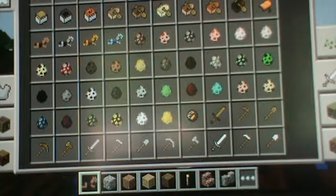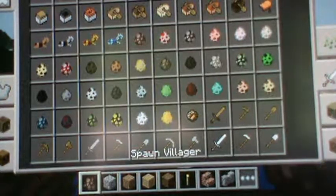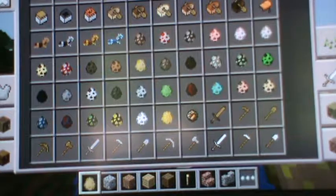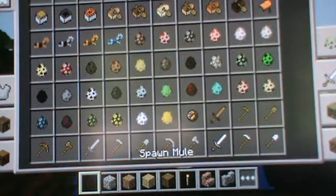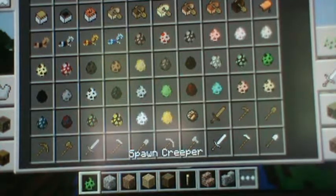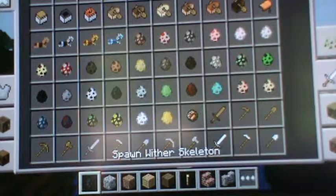Leather horse armor has never been in any other edition that I know of, so this is a first for Minecraft Pocket Edition. We also now have horses, donkeys, and mules. And then there's also a skeleton horse and zombie horse.